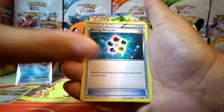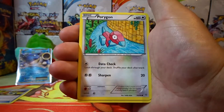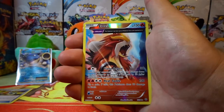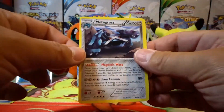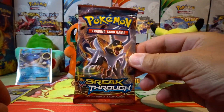Okay, we have an Energy Recycler, Ariados, Dustpaint, Roller, Beldum, Unown, Porygon, Spinarak, Meowth, reverse holo. And that is an Ancient Trait — very cool looking card — and a Metagross non-holo rare. Alright, let's try a Breakthrough pack.